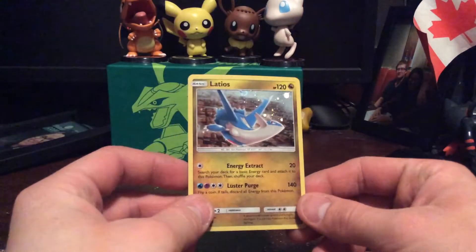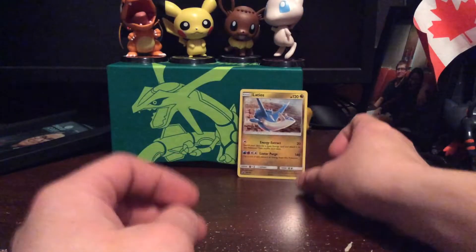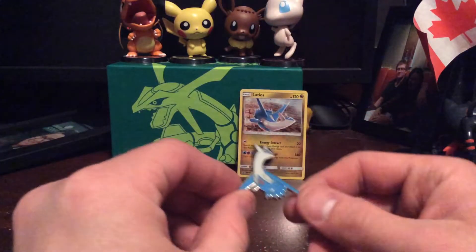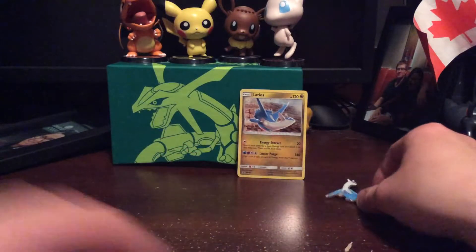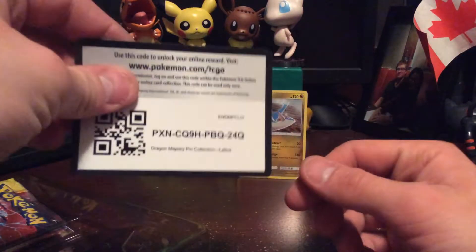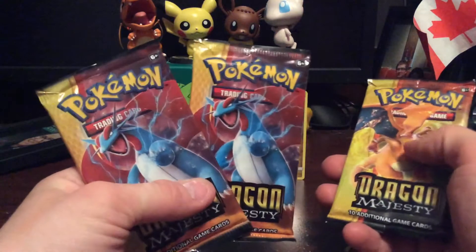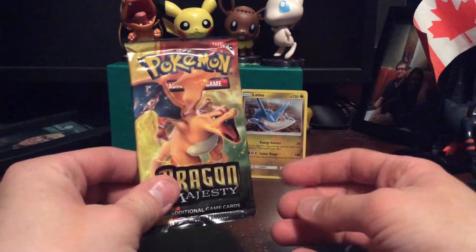We have our Latios foil promo and our Latios pin. And then of course codes — everybody likes codes. You can have the codes because I don't play the online game. If anybody wants them, take them. We have two Salamence packs and one Charizard pack.